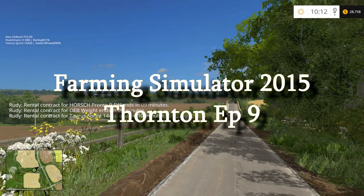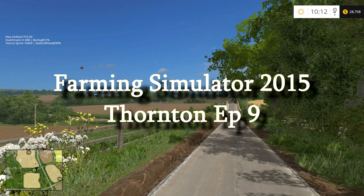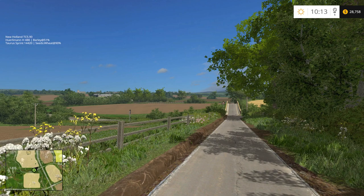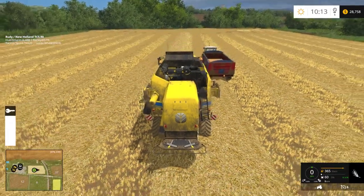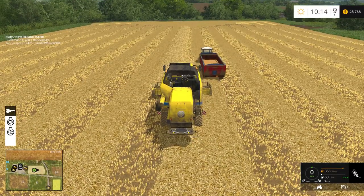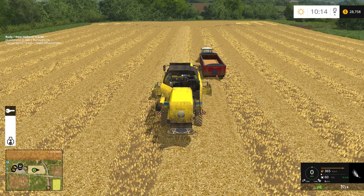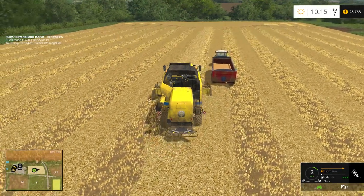Welcome back to Farming Simulator 2015 with the Rude Man. We're back on Thornton, and if I remember right we were harvesting - but I can't remember whether we own the field or not. Let's go find our harvester and get back at it. Here we are on field number seven, and no, we do not own this field. But we're almost done, we can get it off and nobody will be the wiser. Looks like we've got just this one little patch left here.